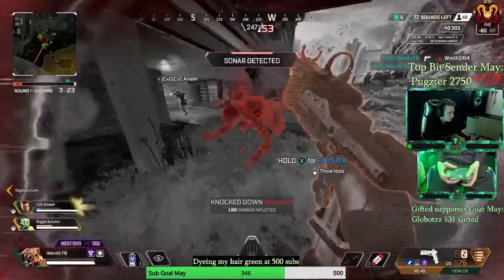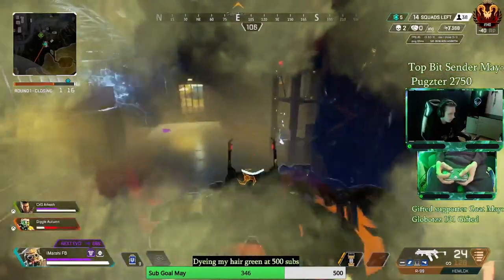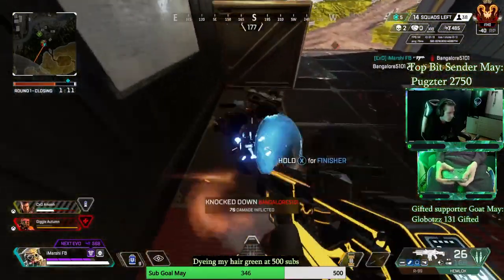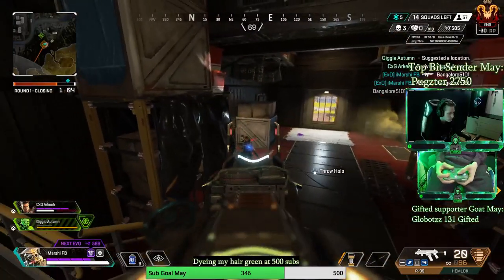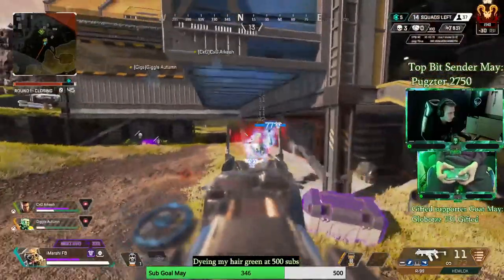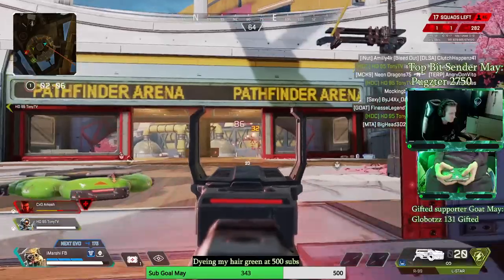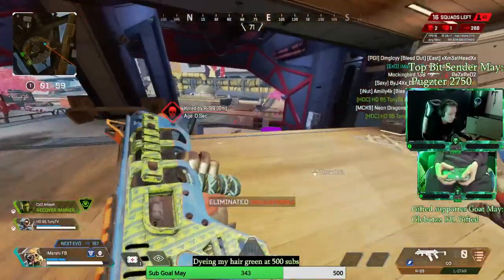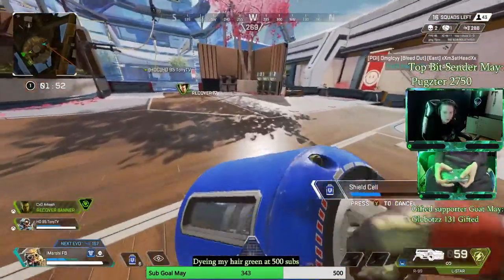Bloodhound fixes visual impairments with his scans and his ultimate. Another thing his ultimate does is decrease your scan cooldown all the way down to 6 seconds. Since enemies are scanned for 4 seconds and the cooldown is 6 seconds, you basically have constant enemy scans with just a 2-second gap where they are not scanned. It's essentially a constant wallhack with a 2-second delay in between. With the gold helmet, that decreases to 5 seconds, so enemies are basically constantly scanned. If someone's getting Bloodhound his ult, you're scanned 24/7.